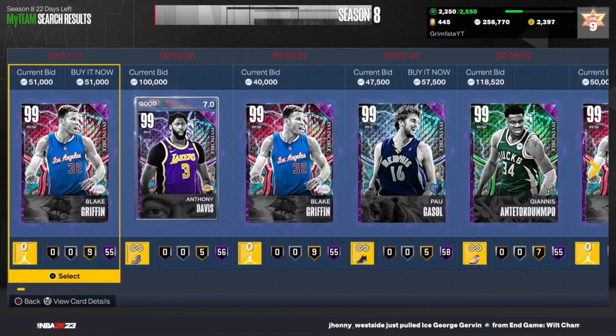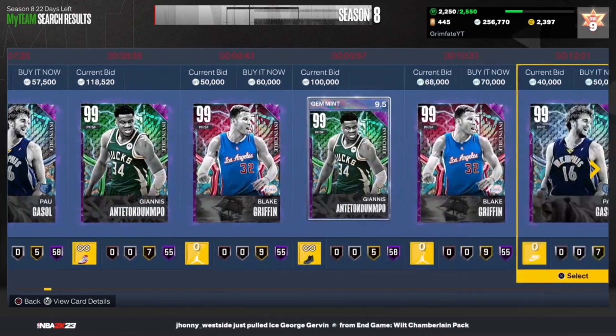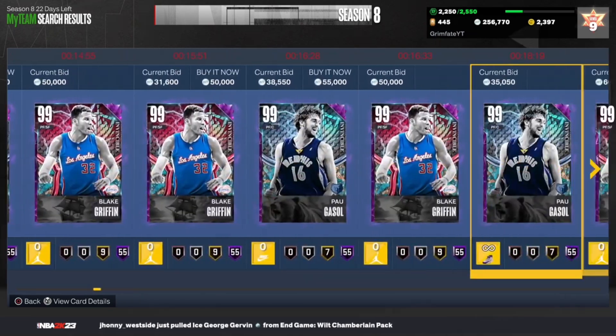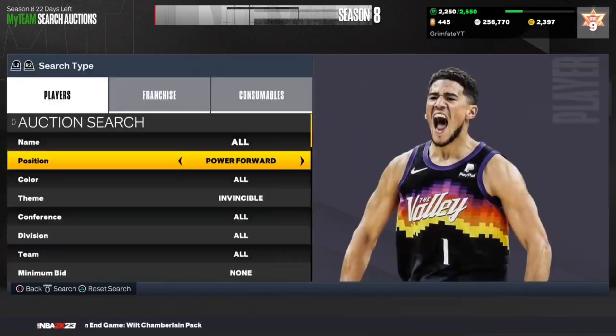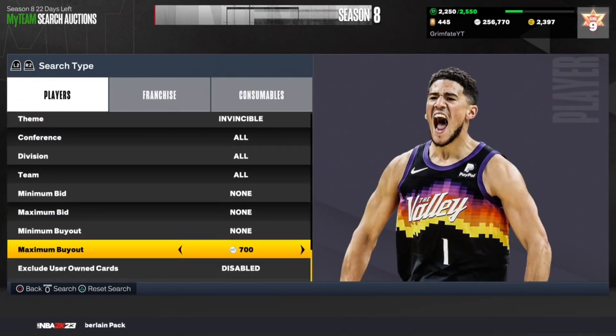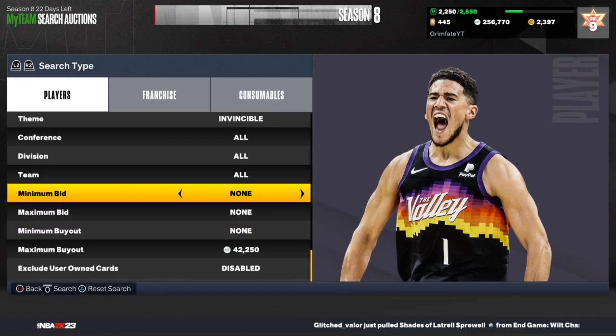Let me show you who's on this filter. You're going to be able to see Blake Griffin, Anthony Davis, Pau Gasol, Giannis. As we keep scrolling, there are more cards — Victor Wembanyama is on here, Jabari Smith is on here, and Wemby is going to be a huge one as well. This filter is just the power forward invincible cheapest filter, and it is so, so good.